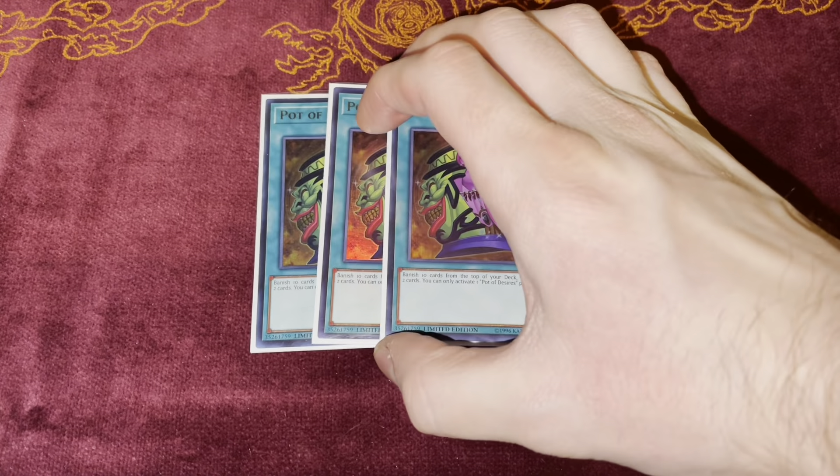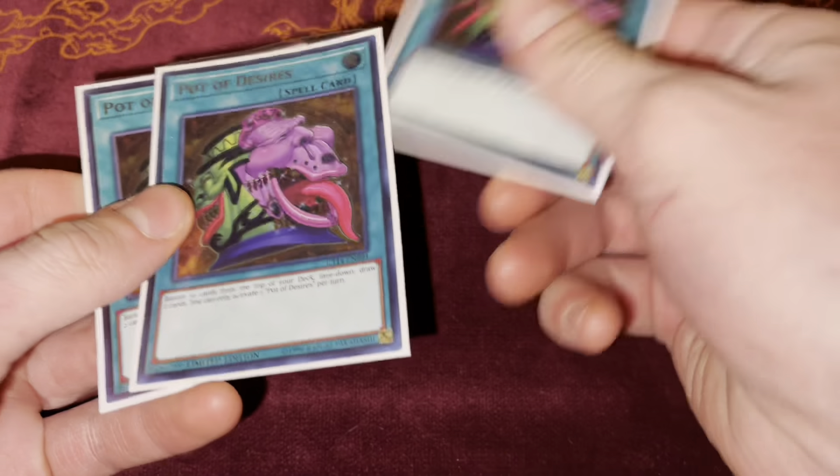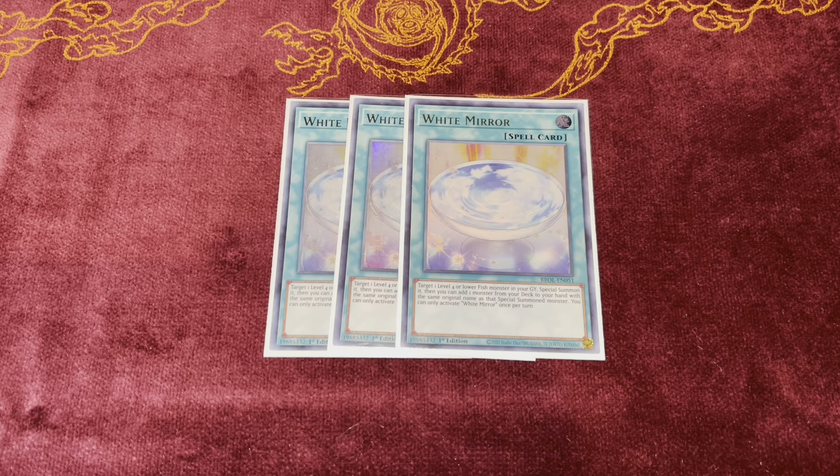Moving on to Spell Cards — we're playing three copies of Pot of Desires, because we just want to draw into our combo cards. Three Desires is really, really good; you just hope you don't draw another one off the Desires itself. Then three copies of White Mirror, which is the best spell card in the entire deck, hands down. Basically you open this with Buzzsaw Shark and you end on three negations and recyclability, which is ridiculous. If you open Beautuful Princess with White Mirror, you literally win the game — there's nothing your opponent can do.